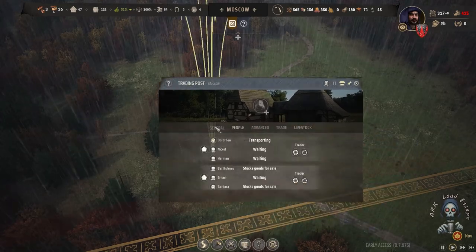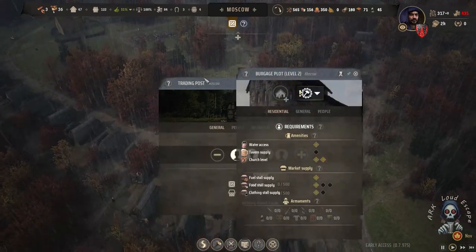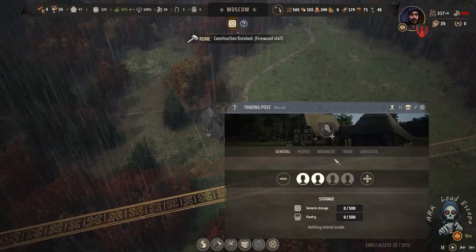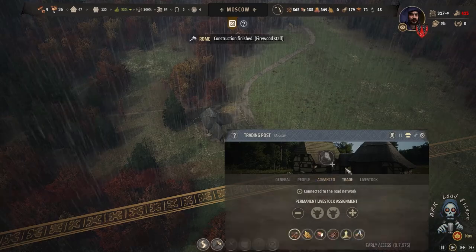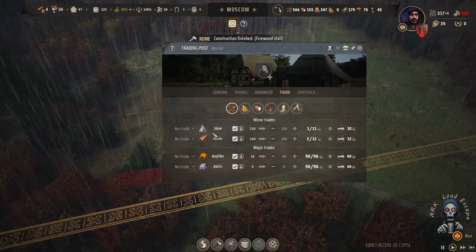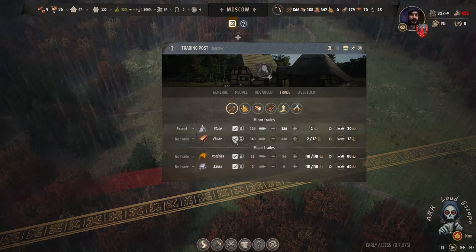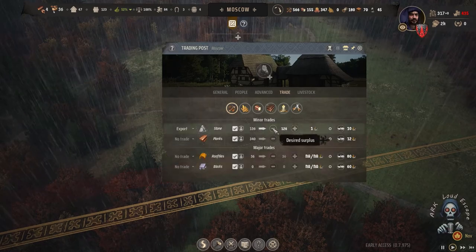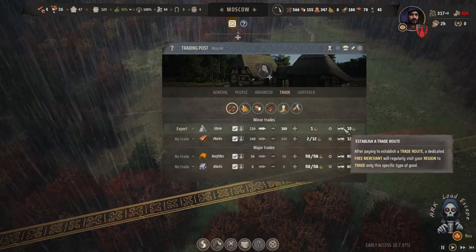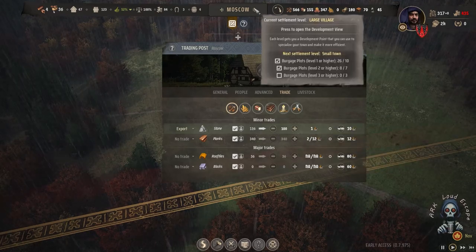Livestock — let's begin with livestock. And at some moment let's sell things here. We have plenty of stone. Yes — export the stone and keep only 100 stones. The stone is really cheap here so we don't have to care about that stone.